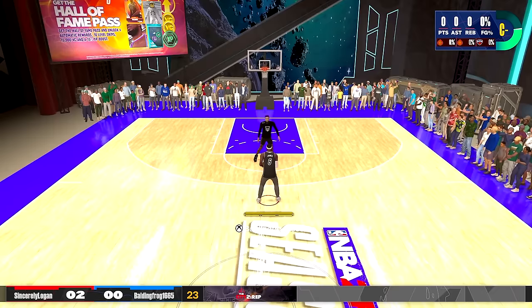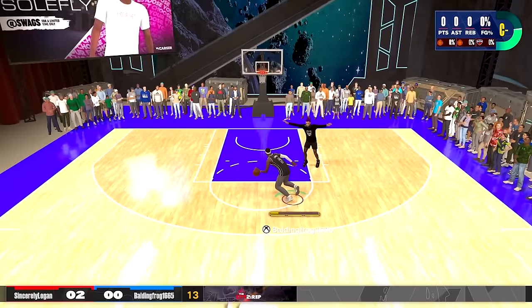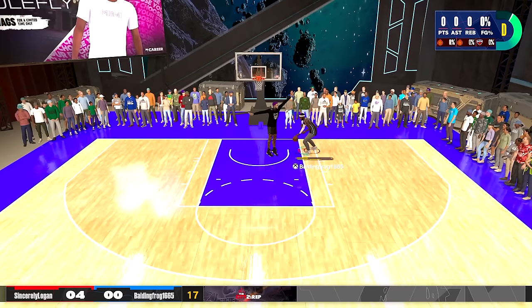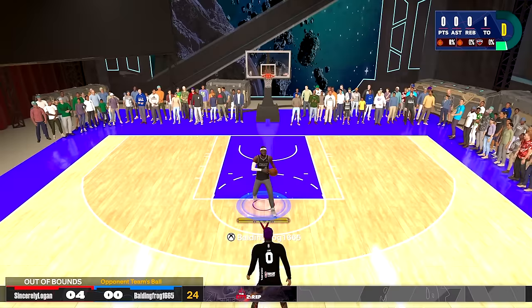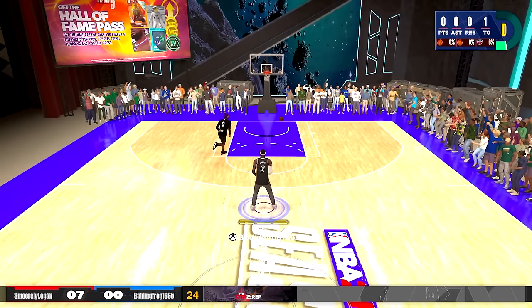Let's see if we can even score as a 60 overall LeBron James. Snatch back, step back — he's literally sitting under the rim, he jumped — there's no green window for me. I feel like this video is gonna be way harder than I think until we get to like a 70 overall. This dude is just camping in the paint and they got me cold my first game.